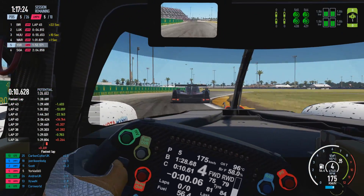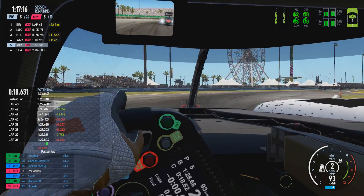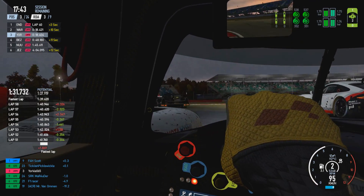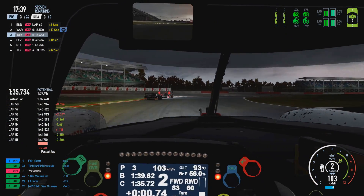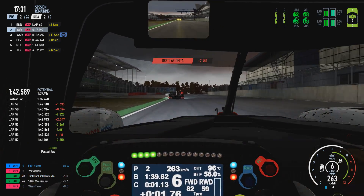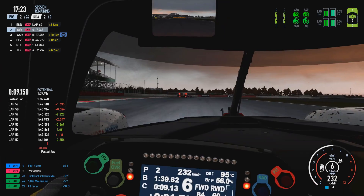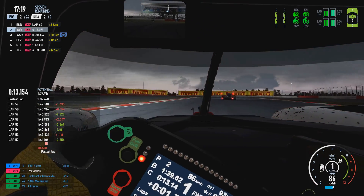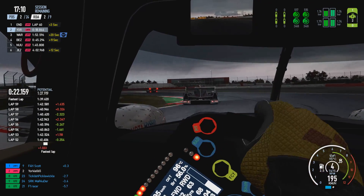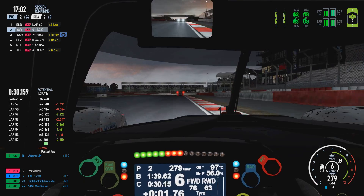Obviously, if you're coming into a corner in the braking zone on the racing line and a faster class car approaches on your inside, you need to give them racing room when turning into the apex. Generally, you want to spend as little time as possible side by side to avoid losing time. One driver losing a couple of tenths is much better than both drivers compromising their lines and potentially losing a second or more through a sequence of corners, which also risks contact.